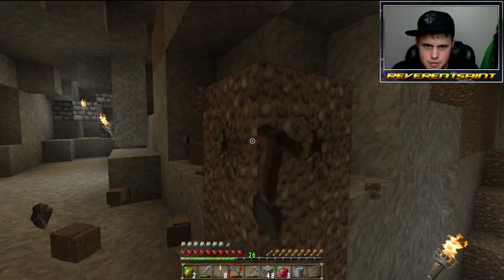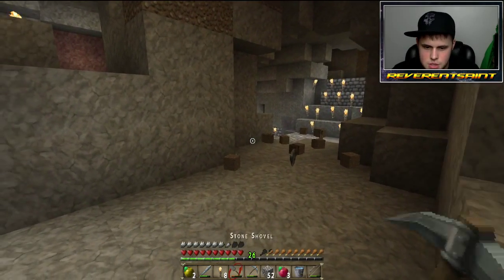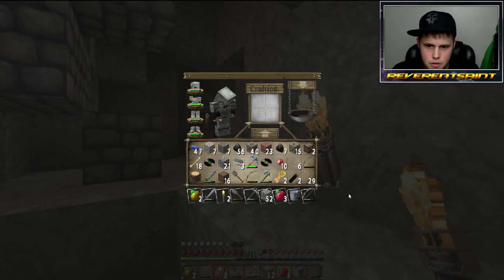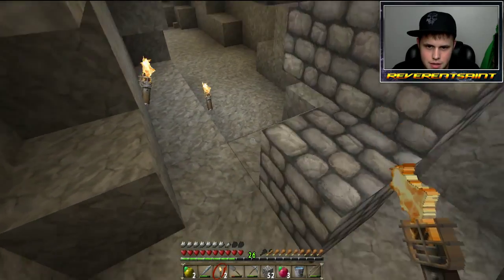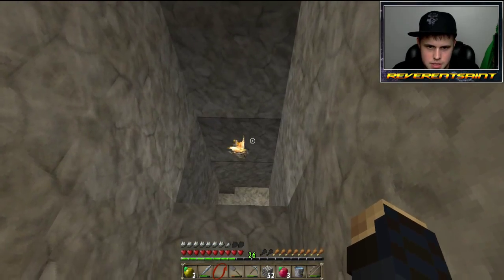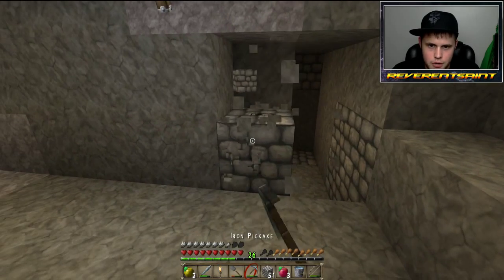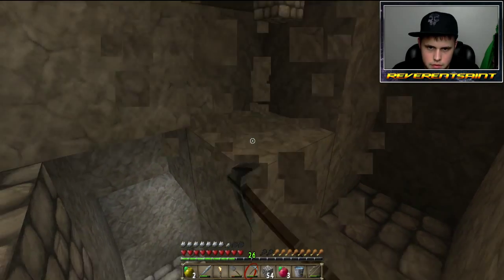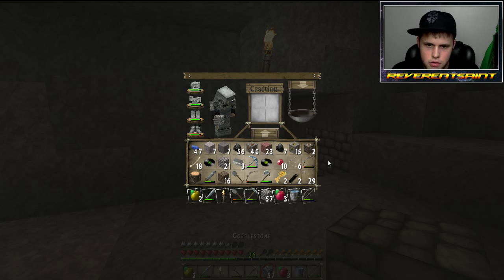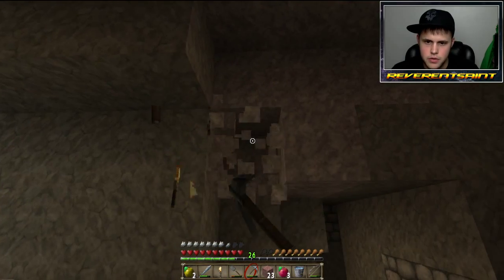There we go — kind of an obvious path here. I'm gonna chop this down just a little bit more, and put some more torches here so we know. I am running out of torches already, which is fantastic. I'm gonna block this off because I don't wanna go the wrong way. I'll make this entrance a little bit bigger — this is the way back. I'll make like a doorway out of this — this will make it really freaking obvious.